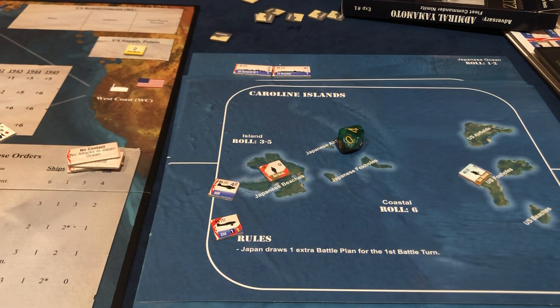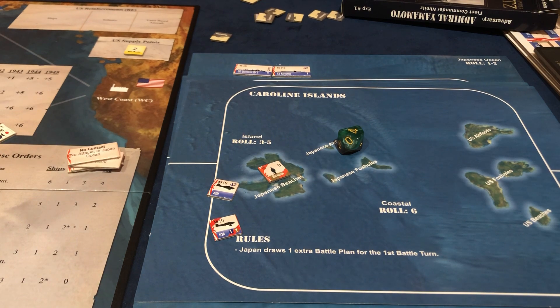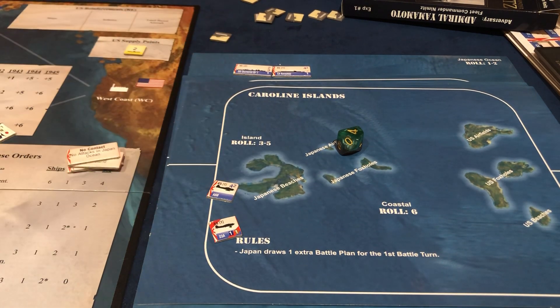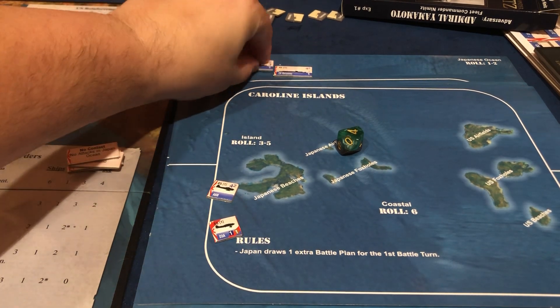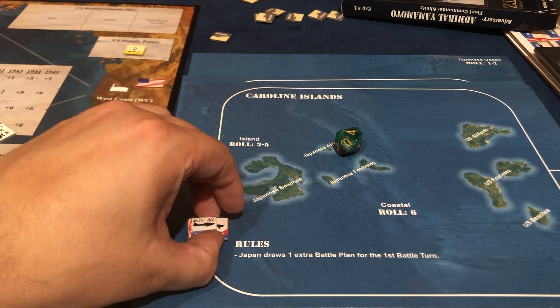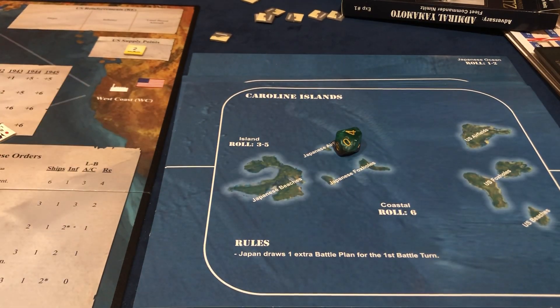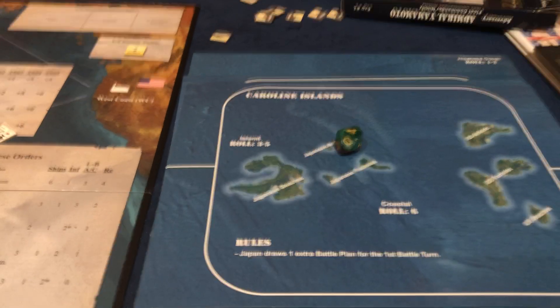We actually have a damaged battleship which is going to cost two points to repair — that part hurts. The Caroline Islands are now enmeshed in battle, the marine's going to stay there, and the ships didn't play that big of a role. The carrier was fended off, but them drawing that battalion saved the island for them.